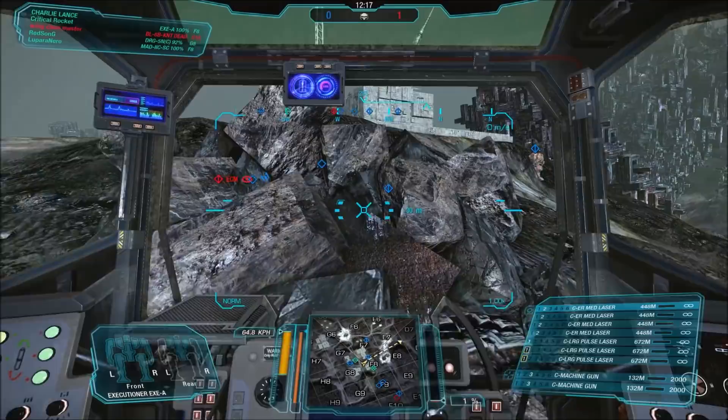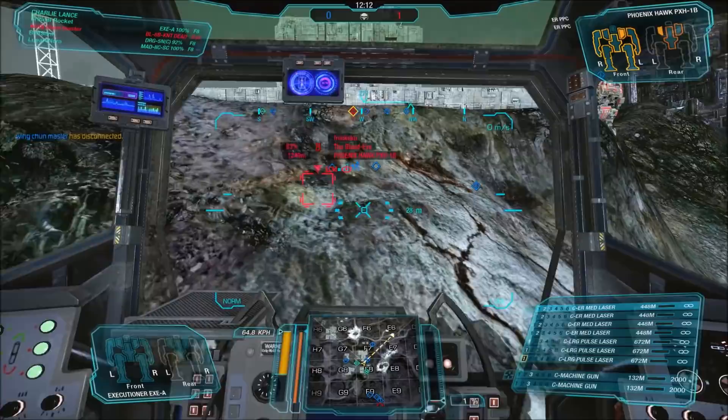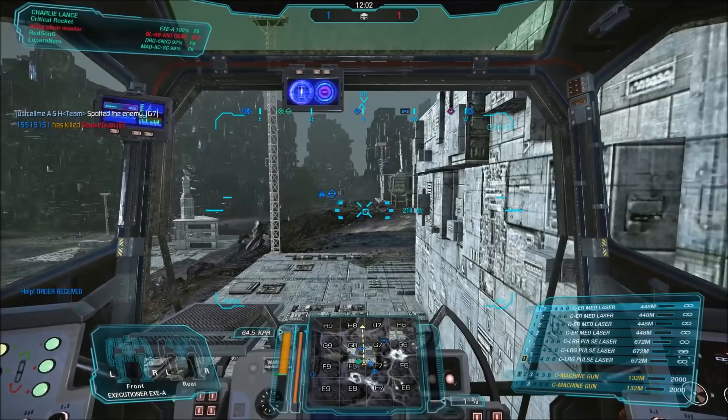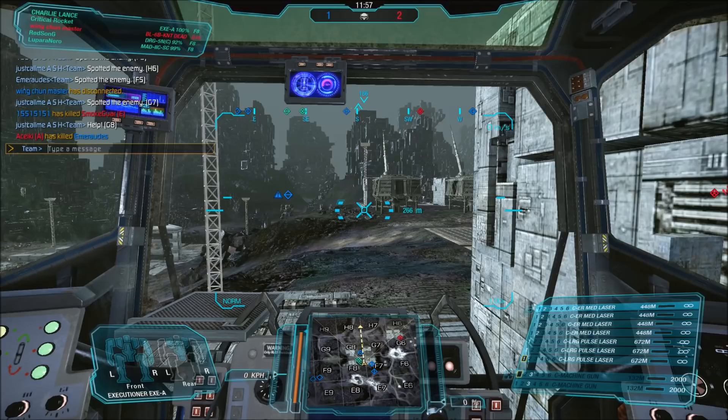This creates a very regular and frustrating issue of having to move up a little bit more to compensate for hills, especially on maps like Tourmaline and Grim Plexus, because you'll end up firing when you think you've got a good shot and just plough all of your energy weapons into the ground. The Executioner is not popular. You won't see many of them in MWO, and if you do it's usually somebody trying out a new build or trying to make them work, especially when new tech like ATMs became available. I just don't think it was ever really going to take hold that well.